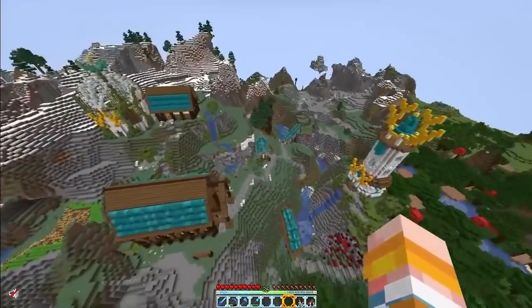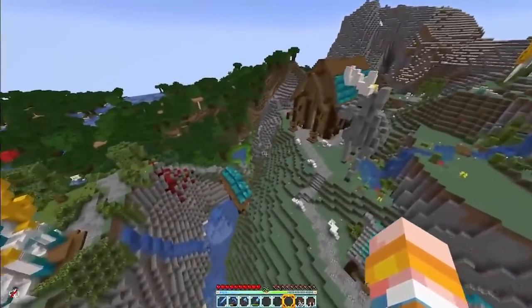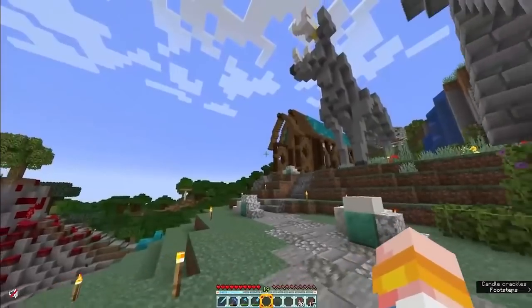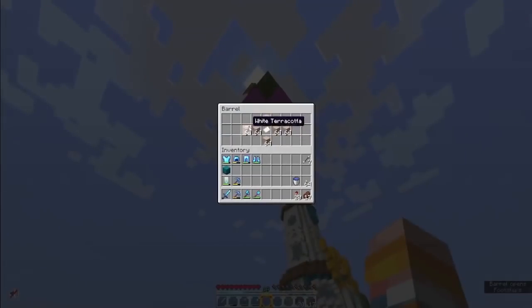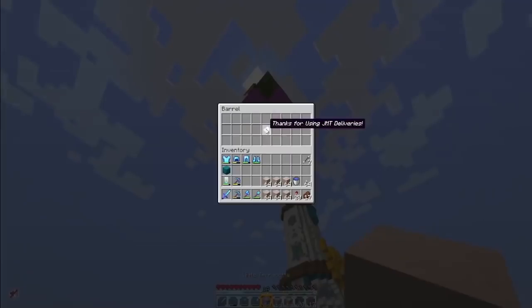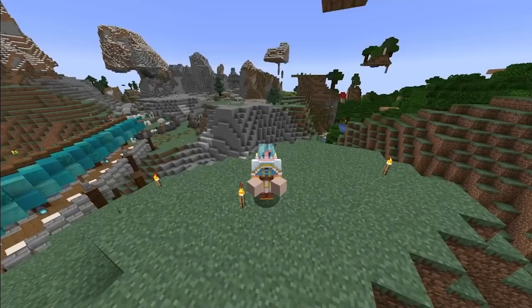Last but not least today we're looking at Dang, who has built some pretty cool things in his area of the world. This is his empire — he's got some statues, a sheep farm, and a lot more, definitely shaping up to be a very interesting season and I'm excited to see what happens later on.